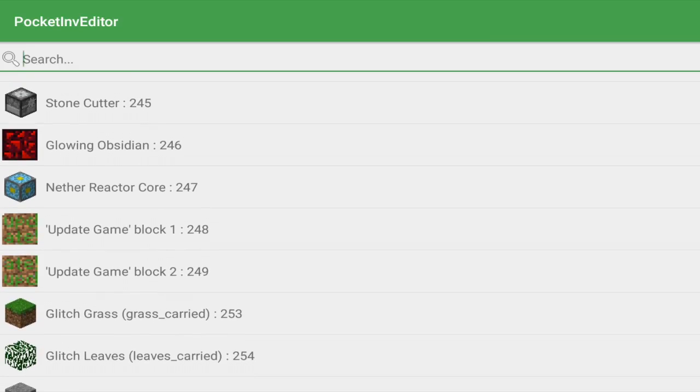Minecraft Pocket Edition has made so many blocks useless! Flowing Obsidian — useless! Stone Cutter — useless! Nether Core Reactor — useless! Update Game Block — useless!